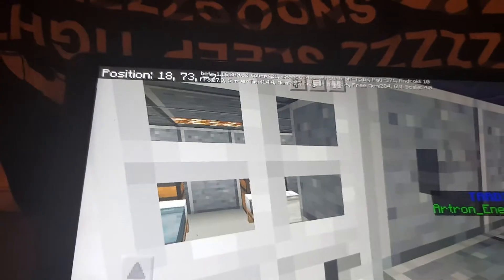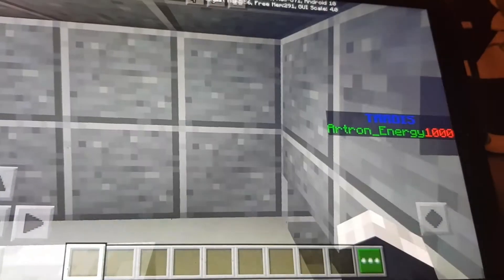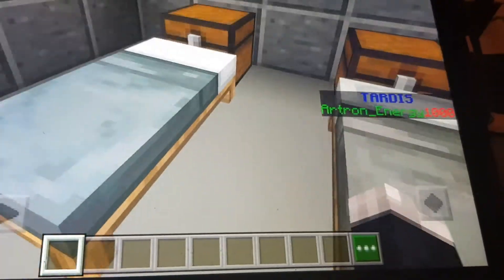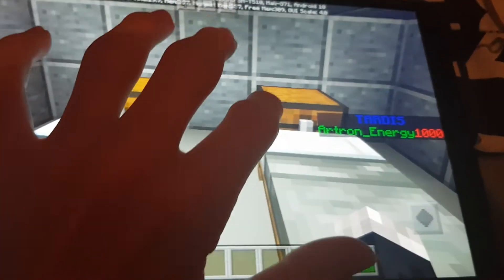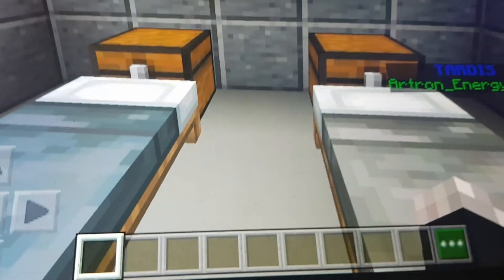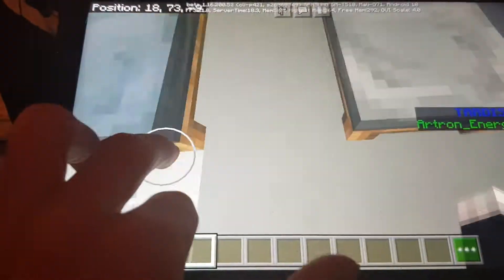Forgive me, I'm trying to control this with one hand — I don't know how to do this with one hand. Made it, okay, got a bedroom. Nothing in the chests — surprise, surprise. Nothing in the other chests either. All that effort for a room with basically nothing in it.